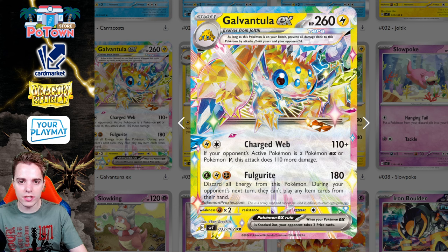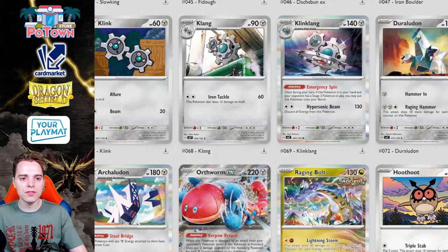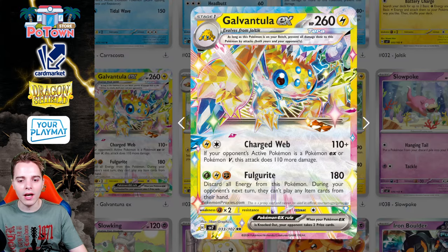I talked about this Galvantula a couple months ago. This is going to be the new item lock deck — you discard all energy from this Pokémon and deal 180 damage, and during your opponent's next turn they can't play any item cards from their hand. Item lock has been proven strong time and time again — with Seismitoad EX, Vikavolt, and recently Banette. Galvantula's 180 damage is a high output for item lock. Using Generator, energy attachment, and Sparkling Crystal can get you set up to attack repeatedly.